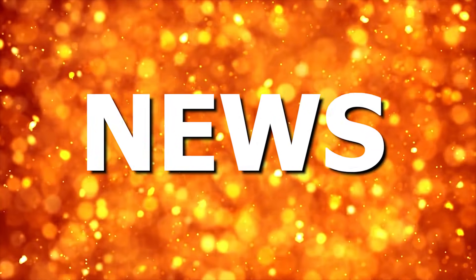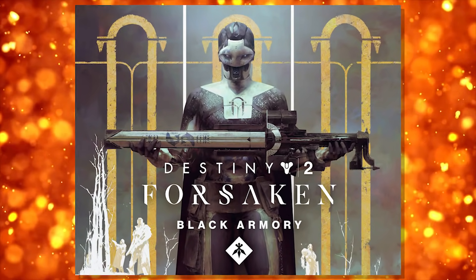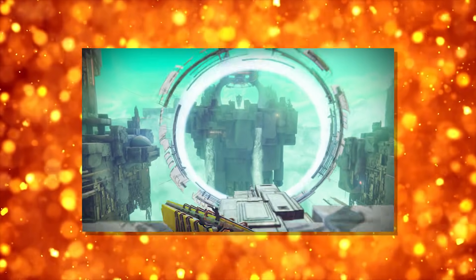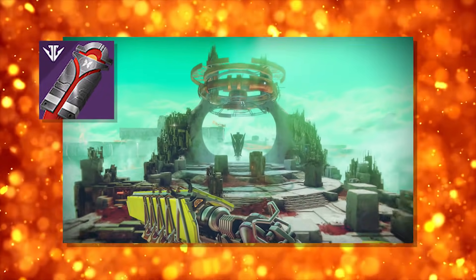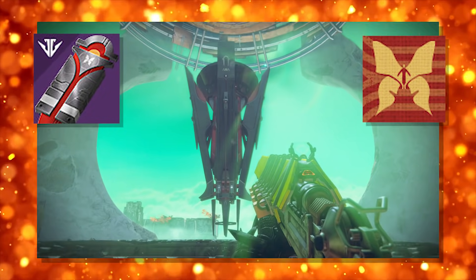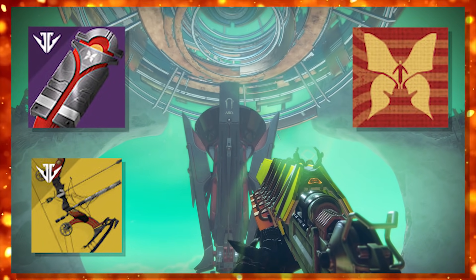Glad to have you back. Have I got some news for you. The Black Armory expansion just got a whole lot more interesting. A third forge, the Izanami Forge, is now accessible and with it comes some tasty little extras: the third mysterious box key, the third and final secret emblem that once unlocked teases future content, a new exotic bow, plus a plot twist worthy of M. Night Shyamalan.